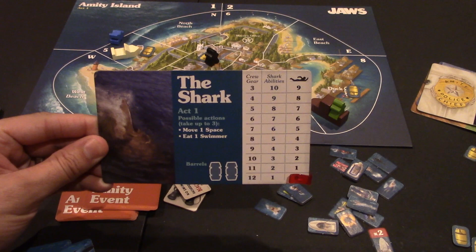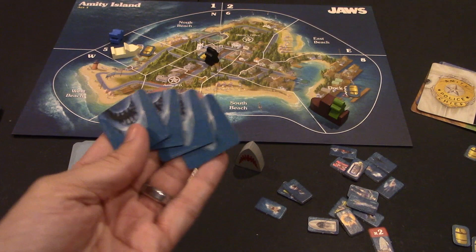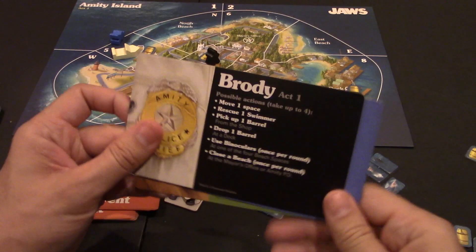To set up for the game Jaws, one person is playing as the shark and will get this player board here. They'll also get four little shark tokens that they can use throughout the game.